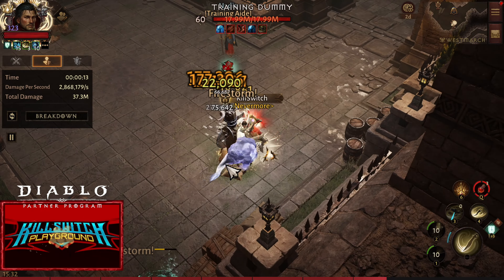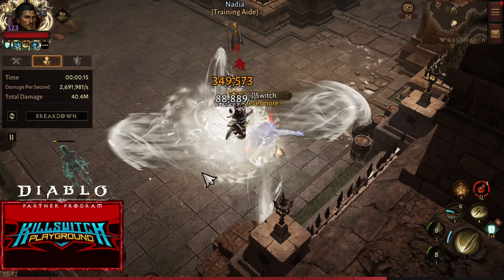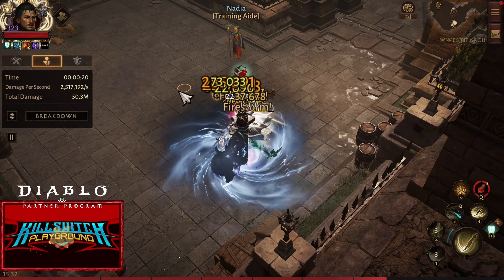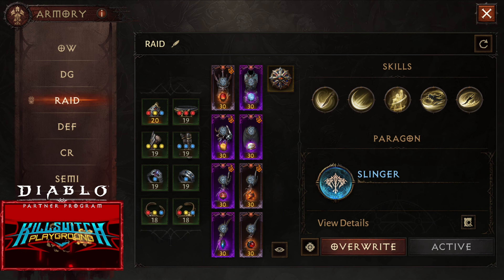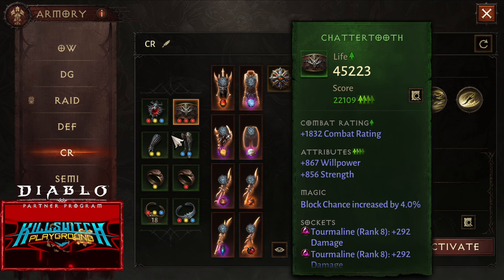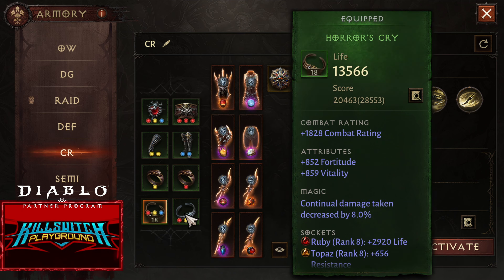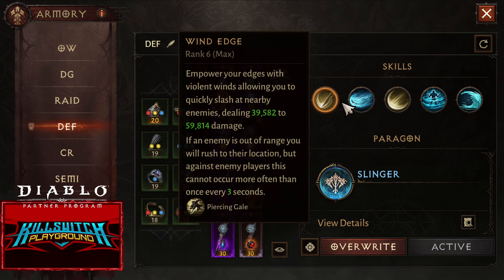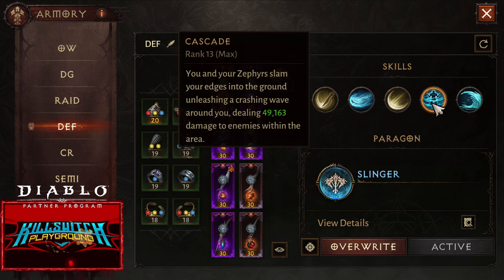For the basic rotation, just use 2 of your buffs — Crosswind and Wind Walk — and then Blade Dance to bleed the enemy and spam Squall, especially when the enemy is bleeding. It's basically just like this. It's very easy to use, especially when you are on PC. That might not give you the highest DPS, but I really like this build because of the only dashes.